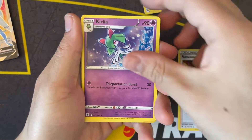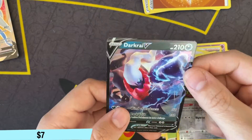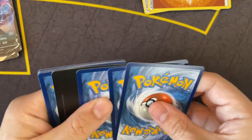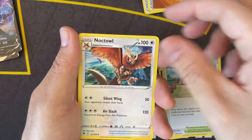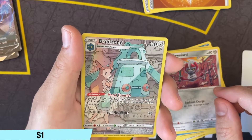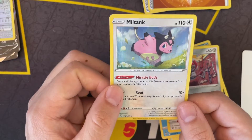We have a Roxanne, Grant, Rufflet, Ponyta, Bronzor, Rowlet, Bronzong, and a Dark Rai V - wow, lots of hits today! Noctowl, Magnemite, Sneasel, Misdreavus, Butterfree. I like how all the background is muted and the characters are in color - that's cool. And a Miltank Rare - I think that was our first time pulling this one.